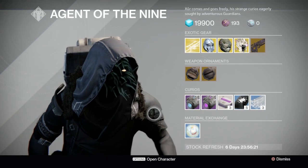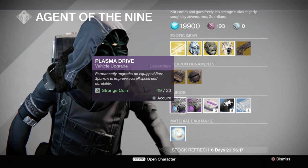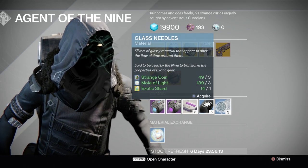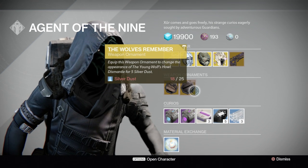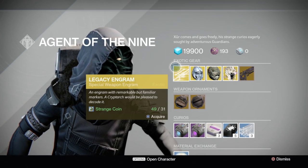Starting from the top: he has Mote of Light, Plasma Drive, Void Drive, Heavy Ammo Synthesis, Three of Coins, and Glass Needles. He also has two ornaments — Moonglow for the Hawkmoon and the Wolf ornament for the Young Wolf's Howl.